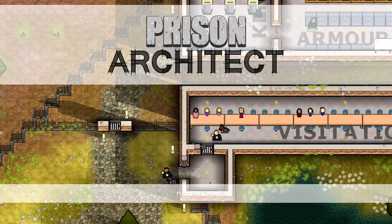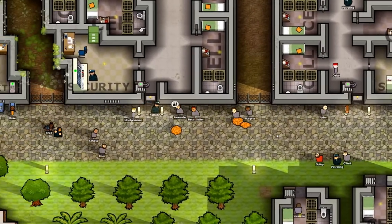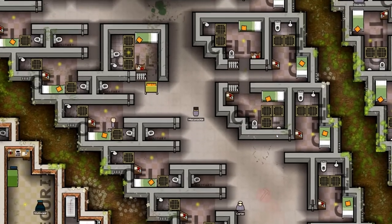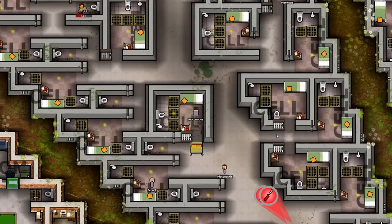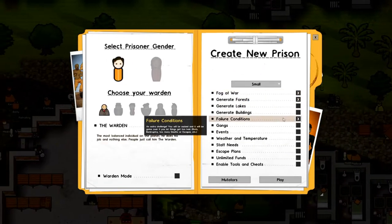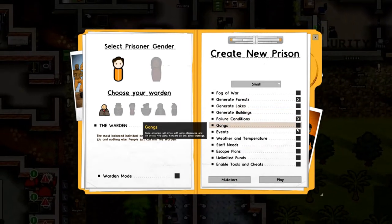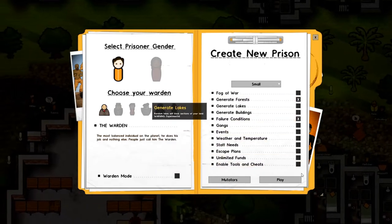Hey guys, welcome back to the channel. You are back with Mystery Meerkat and today we are playing something a little bit different, something a little bit more akin to what I would normally play just to chill out. That is Prison Architect, where you basically build your own prison, put all the guards in, and try and get prisoners into the prison.